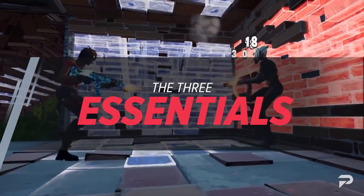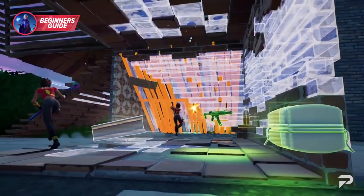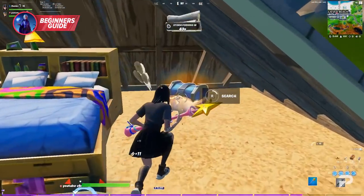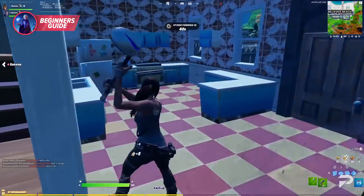Competitive Fortnite is all about training, keeping a consistent workout routine, and finding other players that can help you practice. However, when it comes to playing a match, there are three essential components you will need to focus on: you need a good loadout, a decent amount of building materials, and most importantly, a plan.